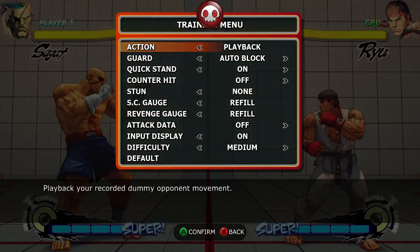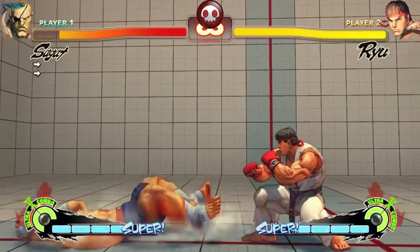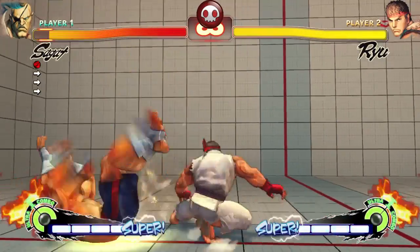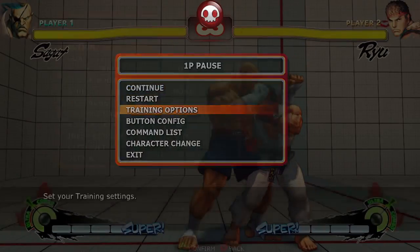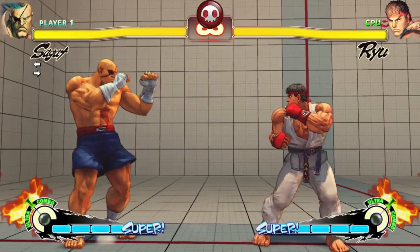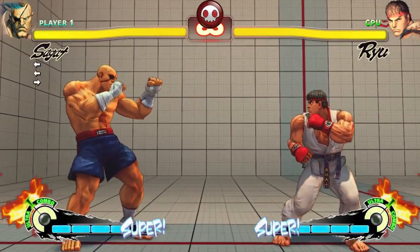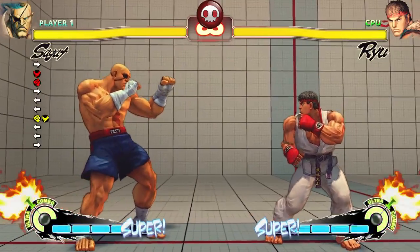So Sagat — he hasn't got many changes. First off, delayed wake up: you can stay on the ground for 11 more frames if you hold heavy punch when you get knocked down. And for red focus attack, it's the normal focus attack but you can press heavy punch or heavy kick as the optional button now, so it looks like so.